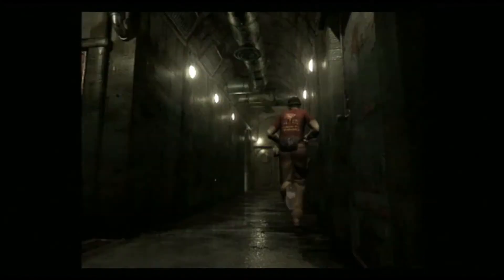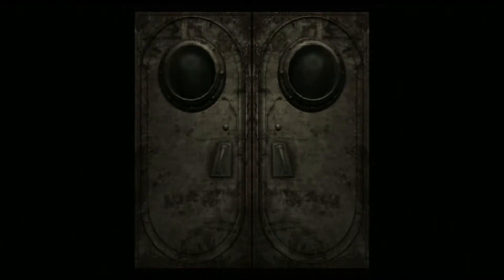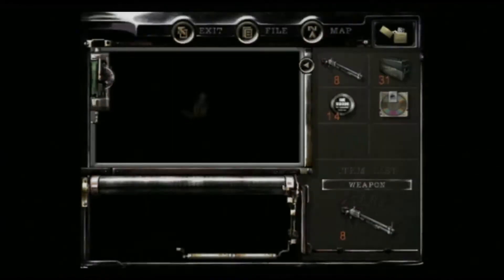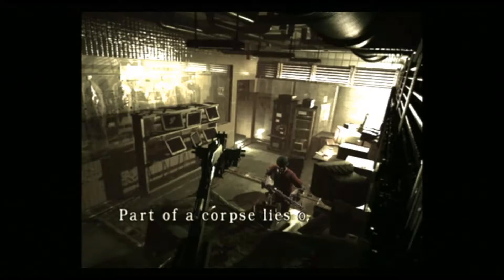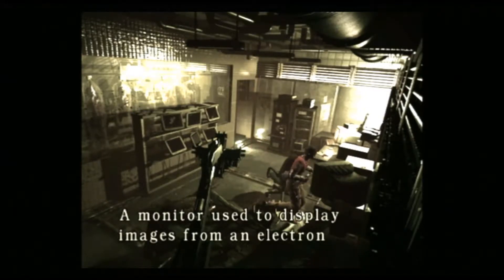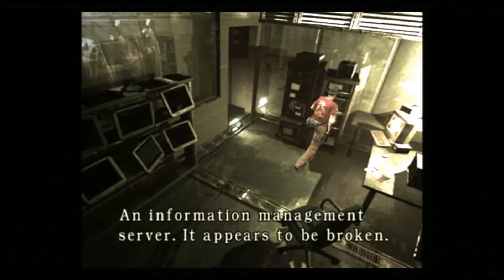Some pretty amazing lighting effects there. I know it's all pre-rendered but damn it does look good. This is the only door we can take. We certainly want what's here — some nice fat magnum rounds. What else have we got? This place looks pretty messed up. Part of a corpse lies on the operating table. A monitor used to display images from an electron microscope. An information management server — it appears to be broken.